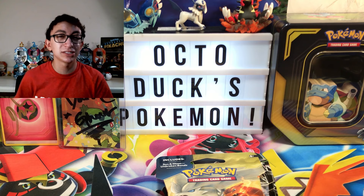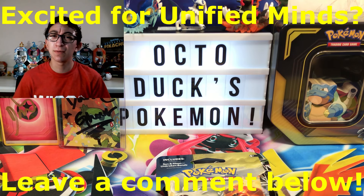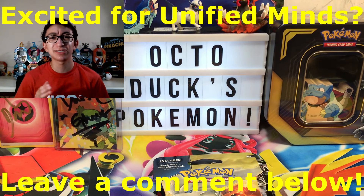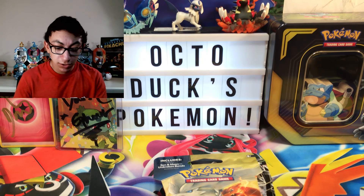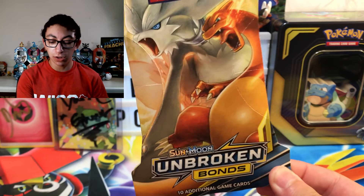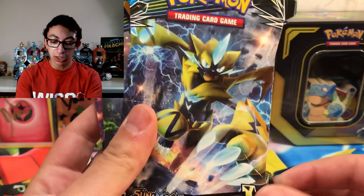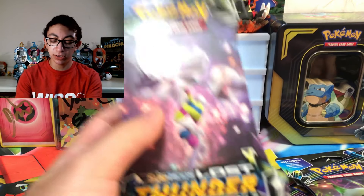Later in the posting schedule, we'll get some Unified Minds in there. I'm so excited for Unified Minds. Please leave a comment down below — are you excited for Unified Minds? The answer is yes, yes, or yes. So we've got our pack selection: a Charizard and Reshiram art of Unbroken Bonds, a Blaziken art of Celestial Storm, a Lost Thunder Zera Aura, a Lost Thunder Celebi, and a Lost Thunder Blacephalon.